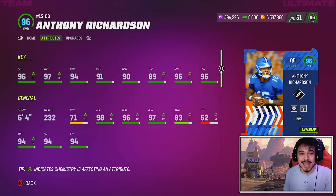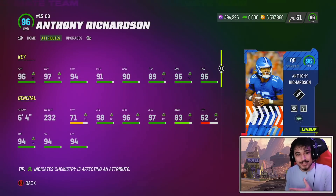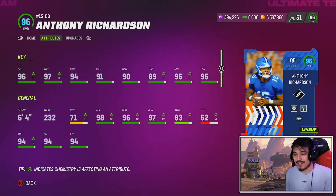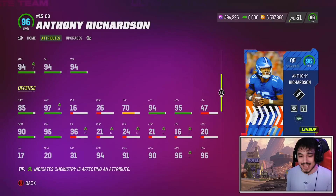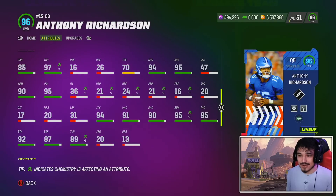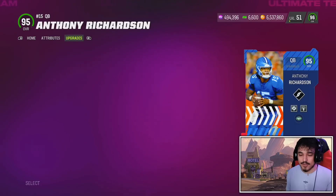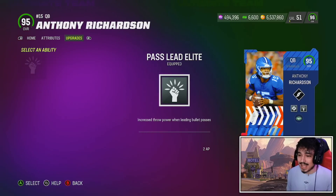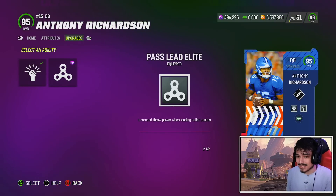That throw under pressure could end up being a problem and you honestly might have to run Fearless on this card because being under 90 is a little bit of a concern. But if we head down here he's got a 95 juke move, 92 break tackle, 85 carrying — decent — good COD, and kind of a low truck and a low stiff arm. For abilities he's a Scrambler Archetype and gets two player-specific ability slots with Pass Lead and Free Evasive.